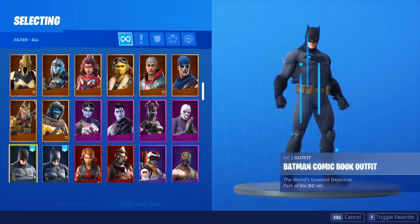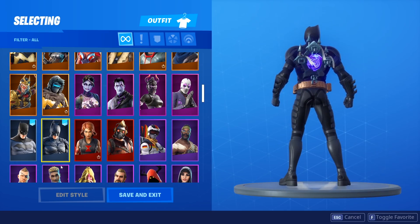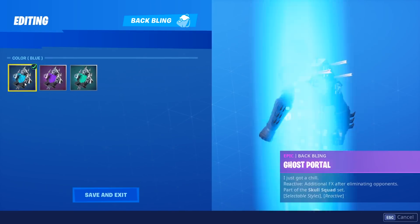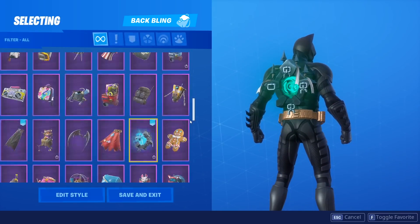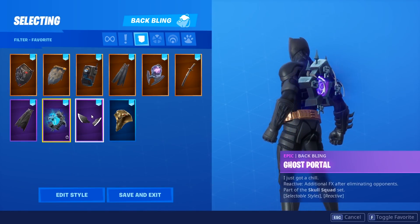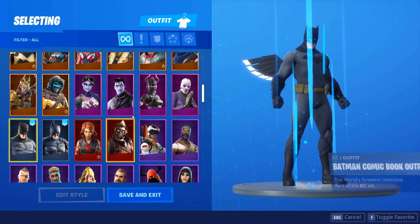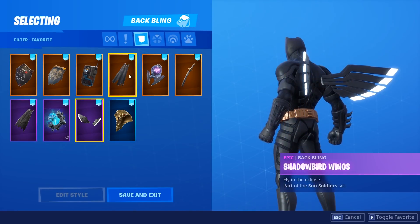Moving on, we have the Ghost Portal and this looks absolutely fire, especially on the Dark Knight variant. I'll show you guys each of the different styles with the back bling as well. The blue looks amazing, the purple looks amazing, and the green looks amazing too — they all look absolutely great on that guy. I definitely think it looks better on the Dark Knight. Moving on to our next back bling, we've got the Shadow Bird Wings. On the comic book version it looks alright, but on the Dark Knight version I really do like it — it's a great set of wings.